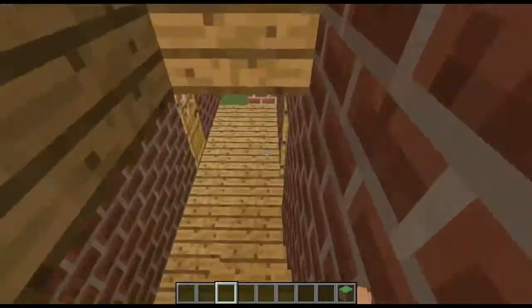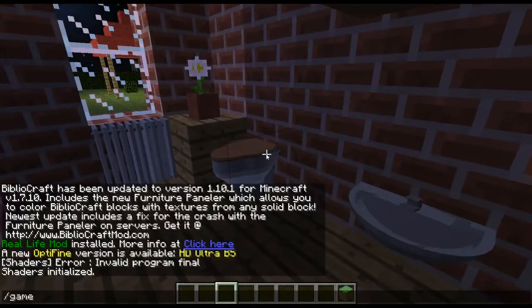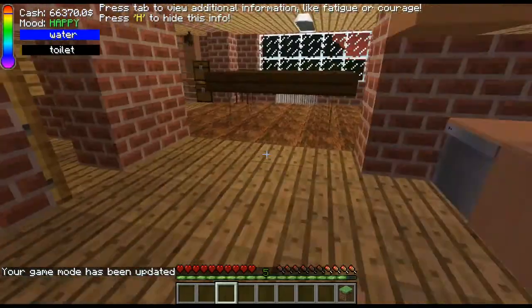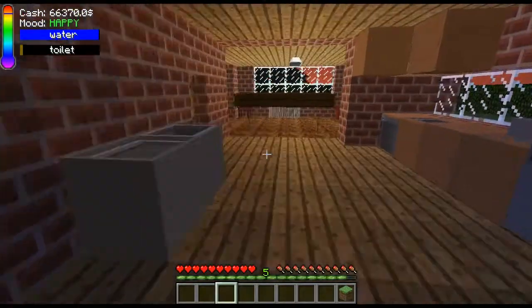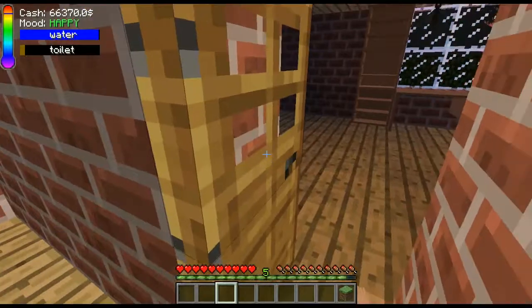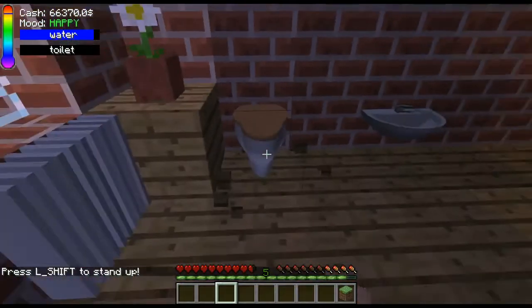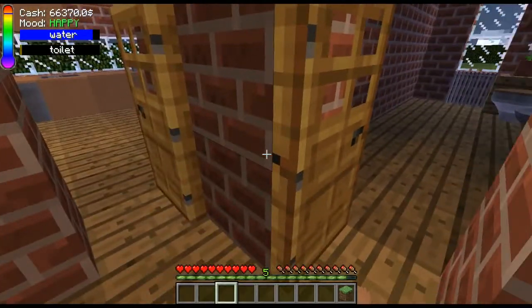What I also updated is the toilet. Going into game mode 0, you can see the temperature rises and you need to use the toilet. Click on the toilet and you now sit on it, bouncing a little. After a moment, the toilet bar is empty again — so it's a fully usable toilet.